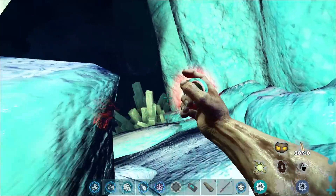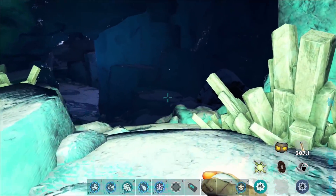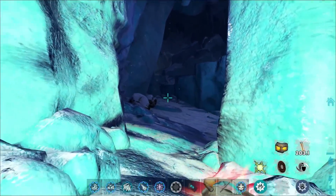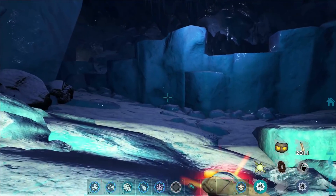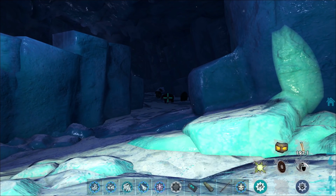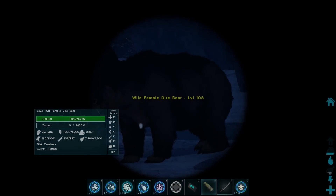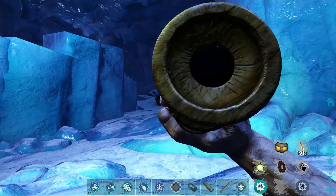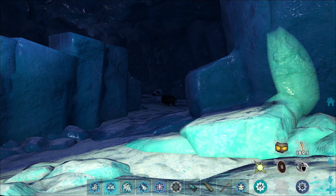I want to show you guys how silly this mod is, and how amazing it is. There are crazy high level bears in here — obviously, that's kind of the big thing that you find in the ice cave. So let's take a look real quick at these guys: 108, nothing too crazy, 120, 216.